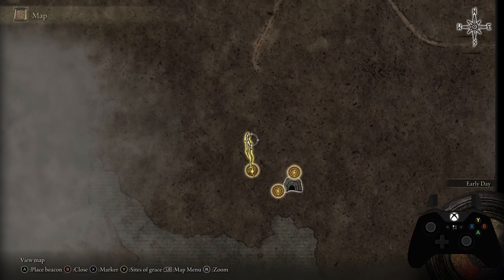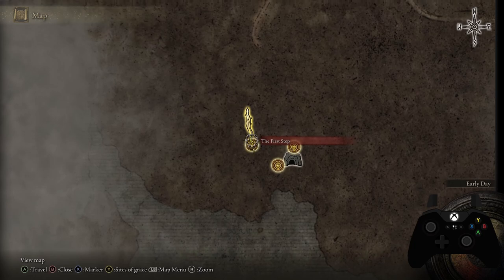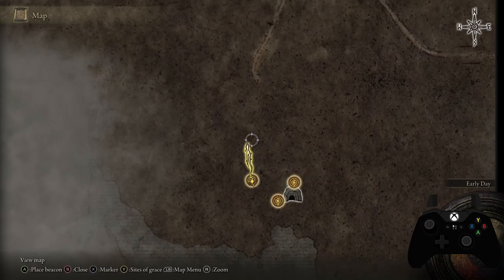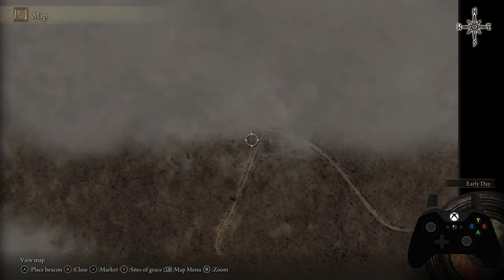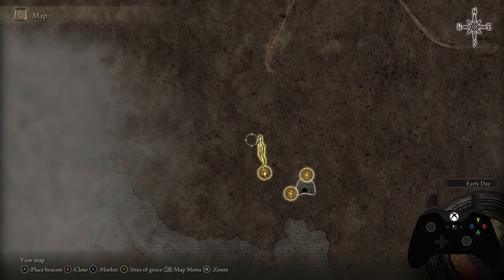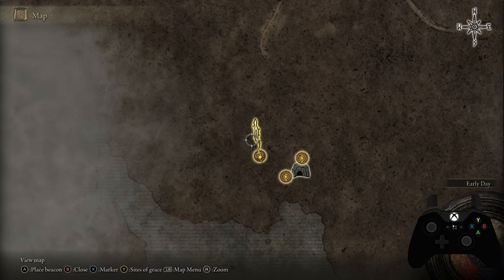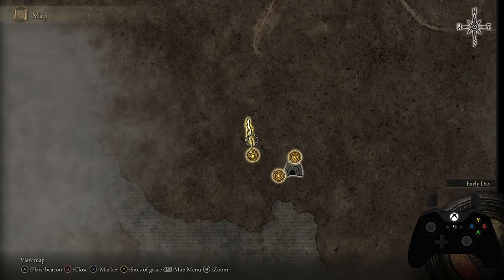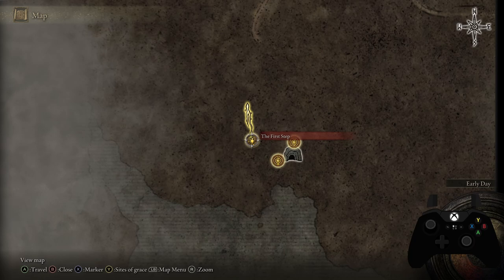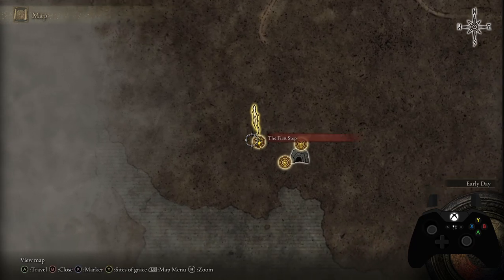Now you can see all the Sites of Grace you've been to, and you can teleport between them by highlighting one and selecting 'Travel.' You'll notice some graces have a little wisp of light going off of them — that's kind of a guidance, basically saying 'hey, go this direction and see what you find.' These give you an idea how to go through the map, but they're not 100% reliable because they may take you someplace you're not ready for — where the mobs are too hard or you're not leveled enough. Use them as a rough guideline, and if a battle is just too much for you, go somewhere else for a while and come back later.